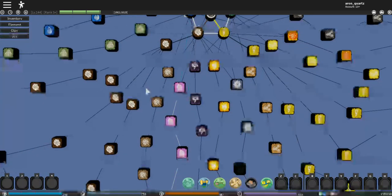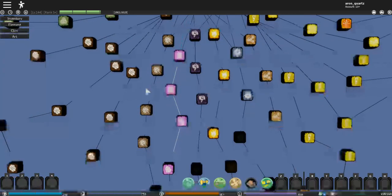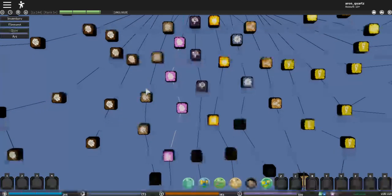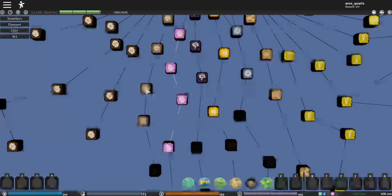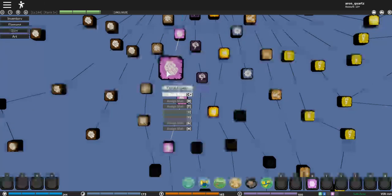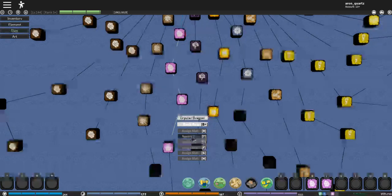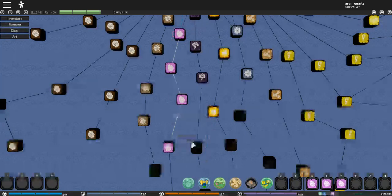I'm gonna show you the Crystal Release. As you can see, there are four moves as of now. I'm not sure if they're gonna add another move yet because there is another box but nothing in there. We have Crystal Spikes, Crystal Spear, Crystal Dragon, and Giant Crushing Crystal.